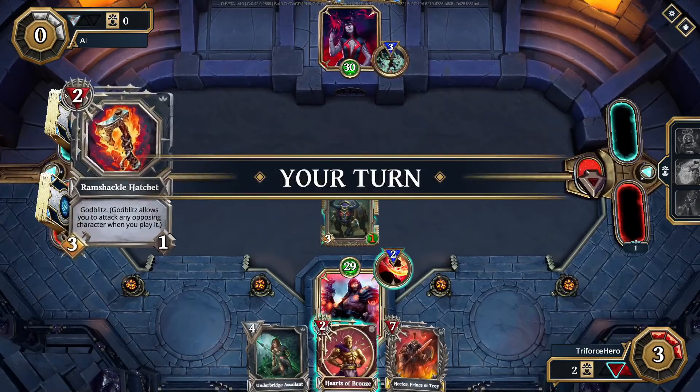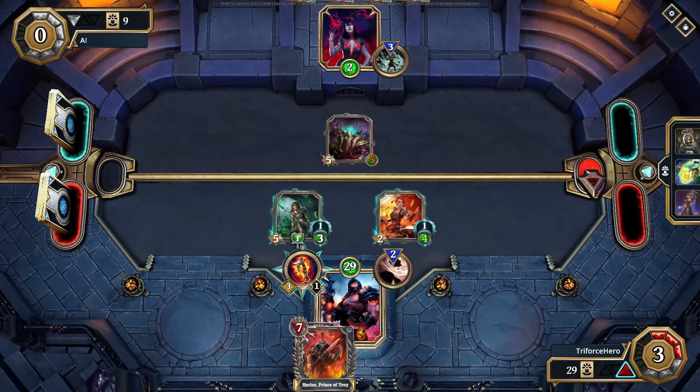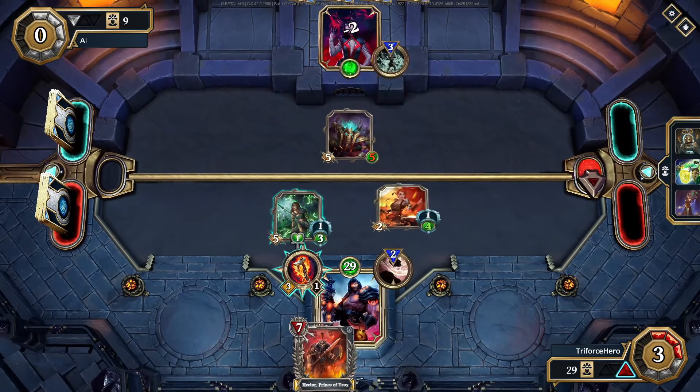To successfully kill your opponent's card, you have to have enough attack to take out its health. And to win the match, you have to attack the opponent's god directly and bring it down to zero.